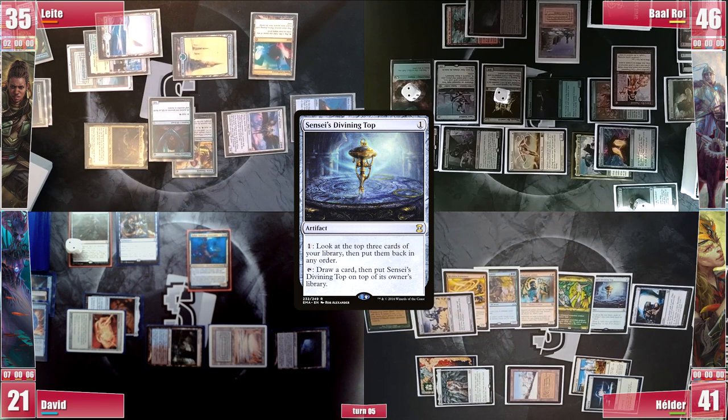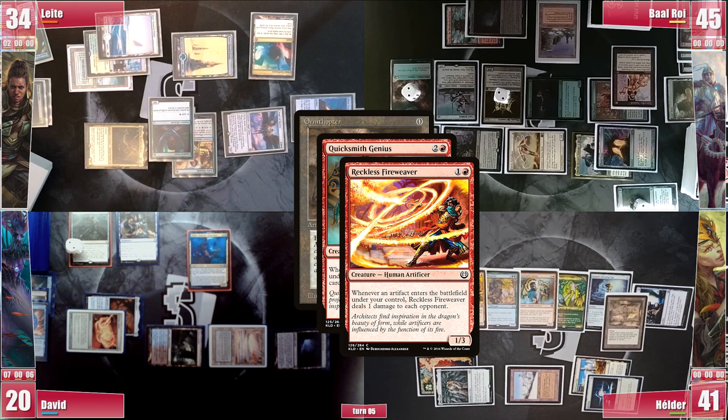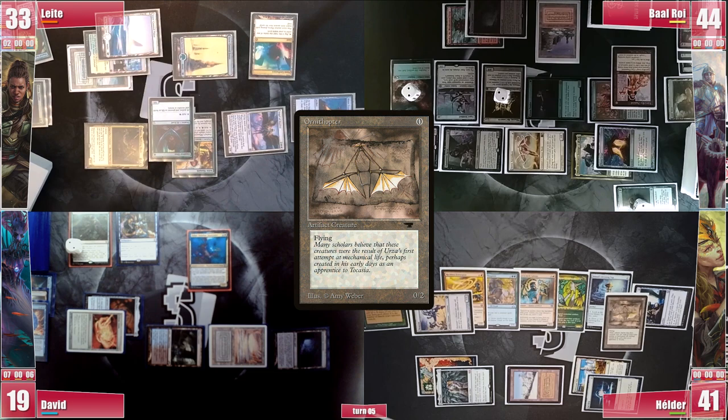Hélder still casts Ornithopter, triggering Beast Whisperer and Rhystic, and he doesn't pay for it. He draws from Whisperer and it resolves, triggering Quicksmith and Fireweaver. His opponents take 1 and he decides not to rummage with Quicksmith since he only has 2 cards in hand. He then casts a Welding Jar, triggering Rhystic and paying for it, resolving and triggering Fireweaver for another ping.